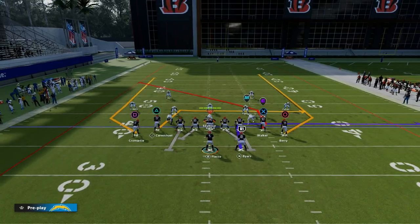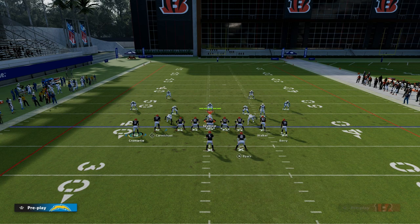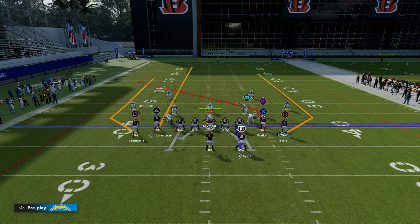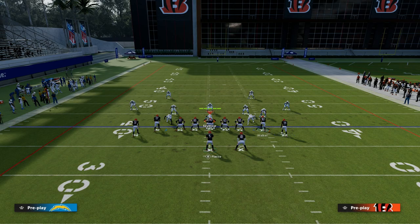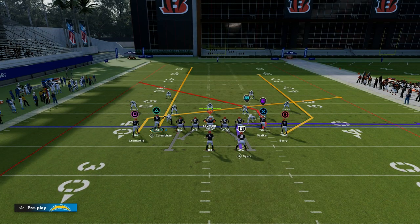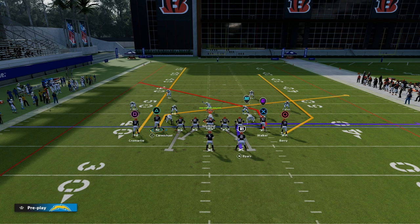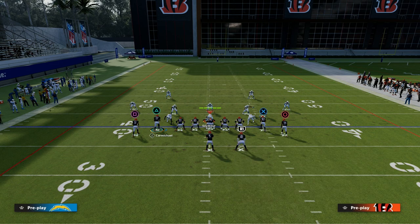So the best way to run this play is we're going to put Harold Carmichael on a streak. We also want to run this with our tight end or our running back to the wide side of the field. Then we're going to slant the backside receiver, which creates the slant-post concept. You can kind of flip-flop that as well.